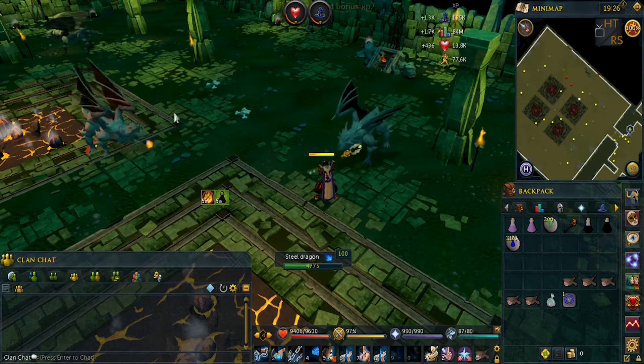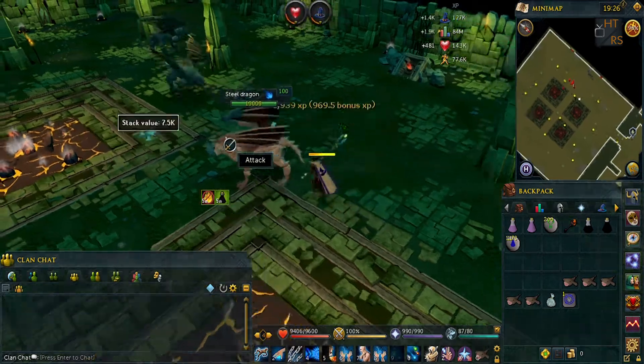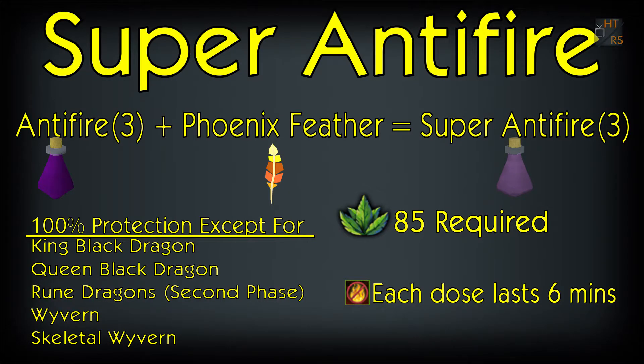You can fight dragons without using an anti-dragon shield and use two-handed weapons to do more damage. You need 85 Herblore to make them. Since they're untradeable, you make them by mixing a three-dose anti-fire potion with a phoenix feather.